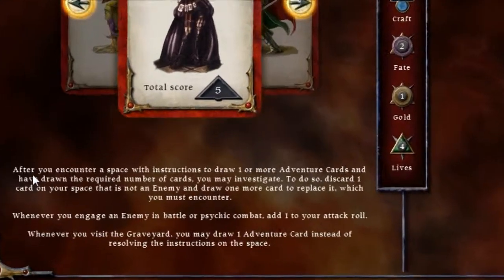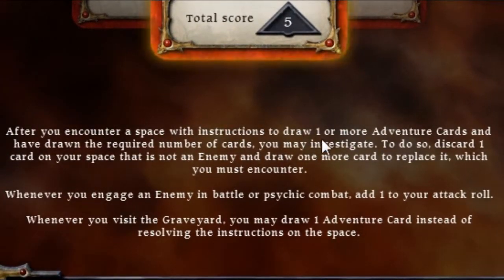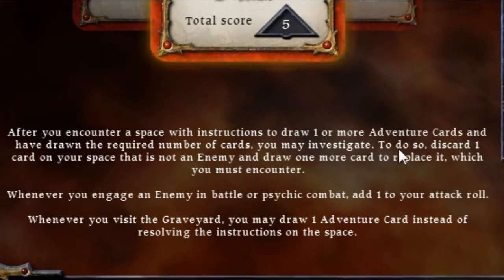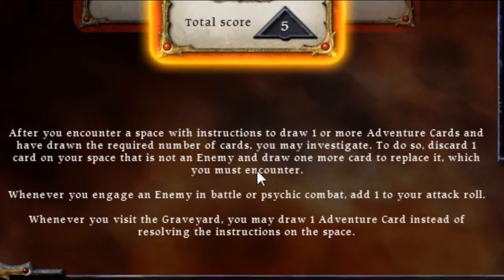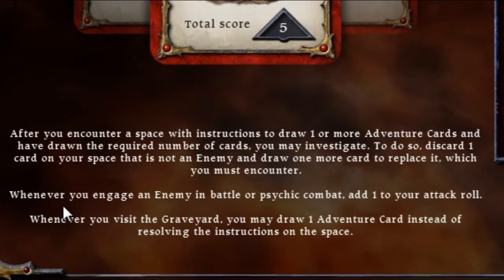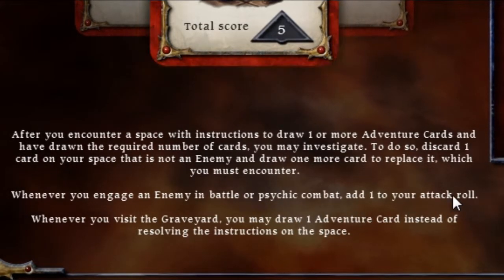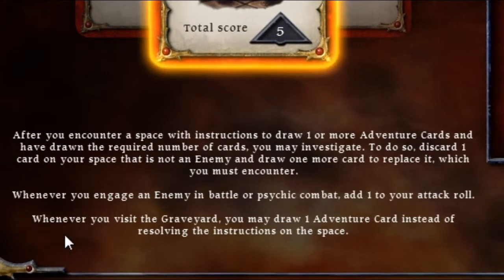Some rules about her: after you encounter a space with intersections, draw one or more adventure cards. Once you've drawn the required number, you may investigate — discard one card on your space that is not an enemy and draw one more card to replace it, which you must encounter. Basically it's the Prophetess. Whenever you engage an enemy in battle or psychic combat, add one to your attack roll, which is awesome. She's always stronger than she actually looks, but that won't help us get the crown of command.